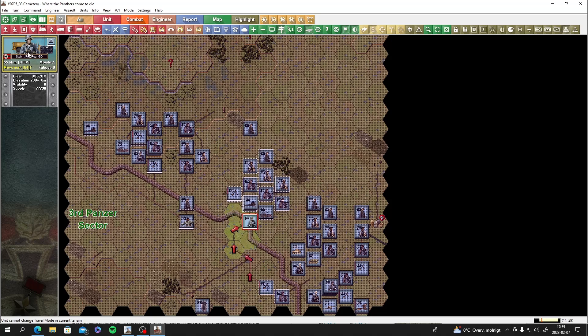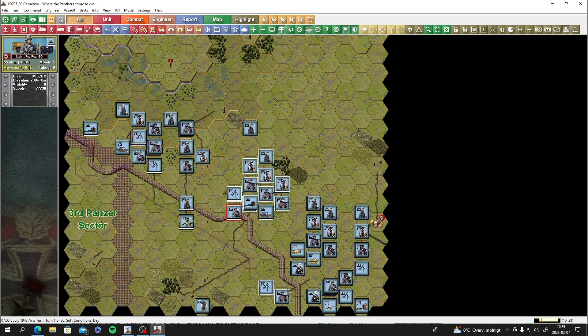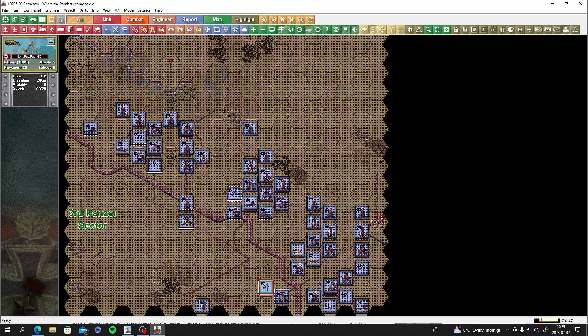We can't deploy there - 'cannot deploy in current terrain' for some reason. More mortars in the back - let's get them up there. Machine gun platoon - definitely get that going. These forces will advance on this edge.